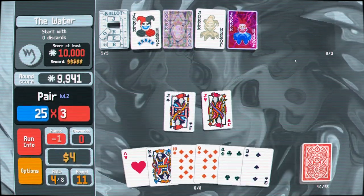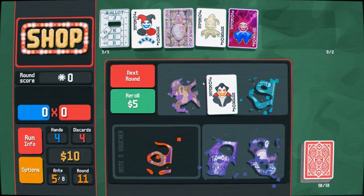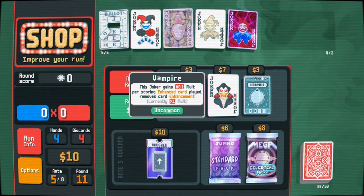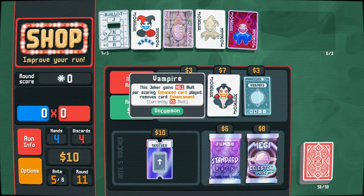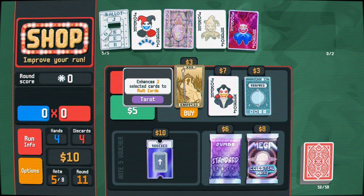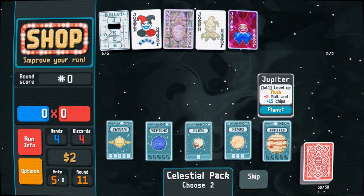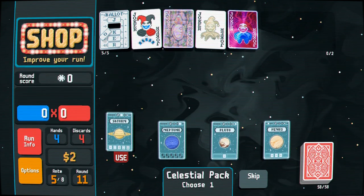Looks like we're gonna get out of this unscathed. Nine, ten, jack, king — really got clogged a couple times there, had to call in the plumber. The pair is going to get us over the top — we only need a few chips. Two thousand chips for a level-one pair — I don't think we've leveled up any of our hands yet. We've leveled up pair once. Maybe we want to start dipping into Uranus. Does a stone card count as an enhanced card? Because we can play stone cards, take them out of our deck and keep getting them — it would be a rotating deal. Two out of five planet cards — it's time to start thinking about leveling up hands.